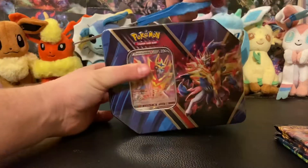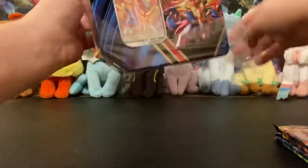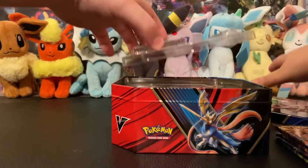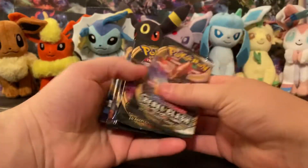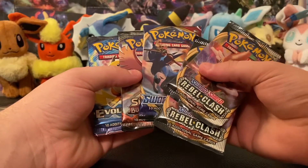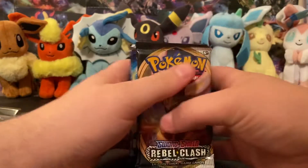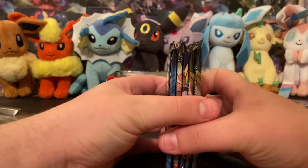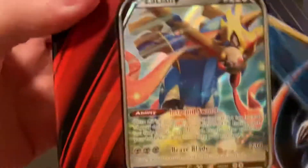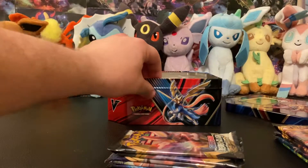Let's open this thing up and see if it's true. So let's get in this thing. There we go again — we got the Rebel Clash, two of those, we got the Sword and Shield, the Burning Shadows, and Evolutions. Looks like we have some Charizard opportunities. That would be awesome. Other than that, we can just add the rest to the collection. Also, here's the promo card from this one and this one. Those will be added to my collection. Let's get in to the opening.